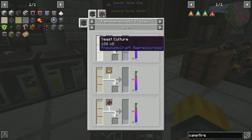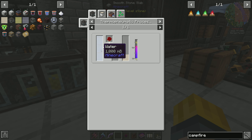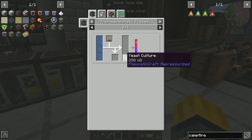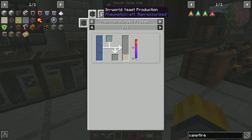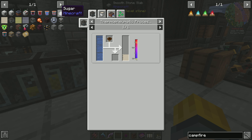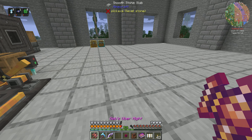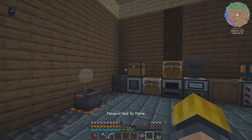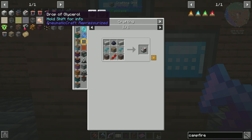So that's ethanol production — ethanol is made in a thermo-pneumatic processing plant. Yeast with a little bit of sugar makes our ethanol. How do we make yeast? Yeast is made in a thermo-pneumatic processing plant with mushrooms — one mushroom gets us 250 millibuckets of yeast. Or we can do an in-world yeast production setup. I'm going to try both ways, but I'll get a mushroom spawner going — a spore recreator from Industrial Foregoing. I imagine we're going to need mushrooms for other things too, so having mushroom production is a good idea.